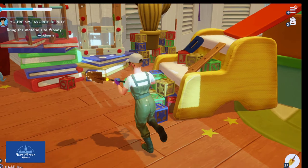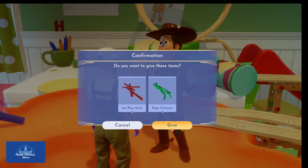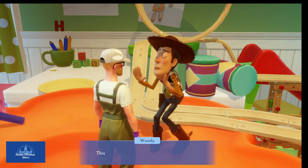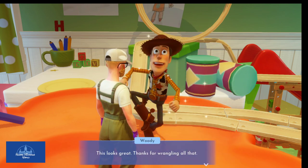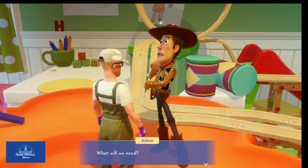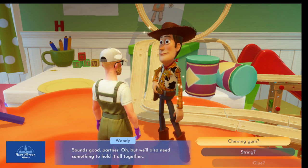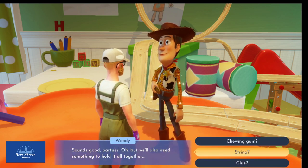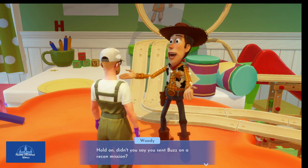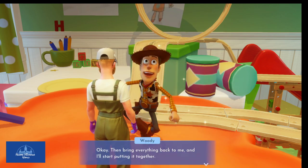We won't finish all the quests in this video — it'd be too long. I just want to give you a flavor for what to expect. Woody thanks us for wrangling all that. We still need a couple more things to rebuild Bonnie's farm — giant yellow daisies like Bonnie drew above the farm, and something to hold it all together. The only glue here is preschool-safe and not strong enough. We should check with Buzz on his recon mission — he might have found something. Bring everything back and Woody will start putting it together.